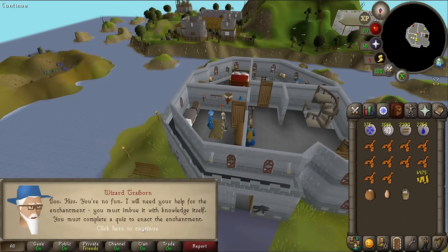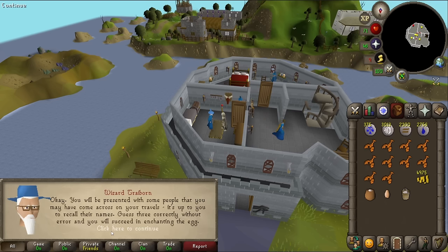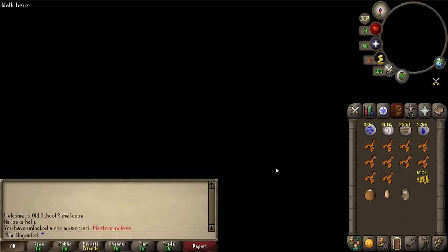Here's an egg - I need your help with the enchantment. I must imbue it with knowledge itself by completing a quiz. I'll be presented with some people I may have come across on my travels, and I have to recall their names. Guess three correctly without error and I'll succeed in enchanting the egg. Little quiz time - this is quite fun.